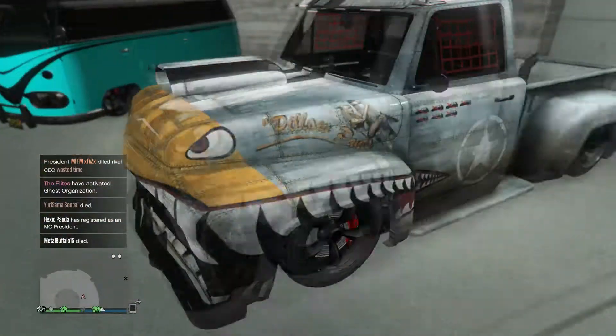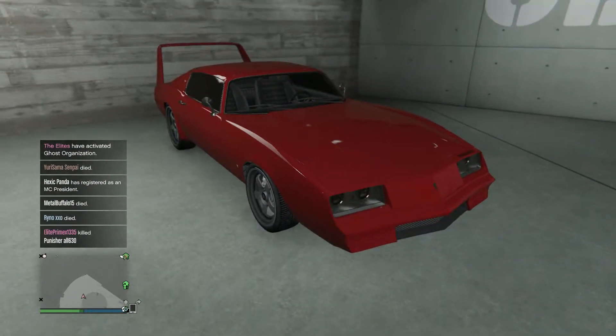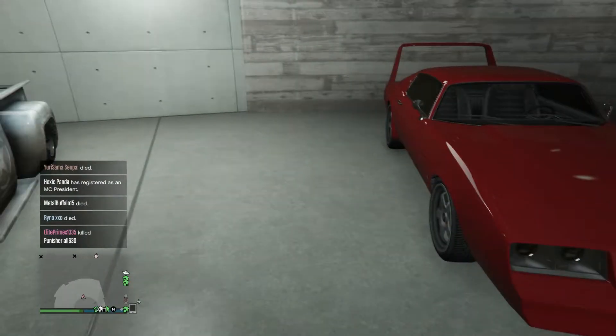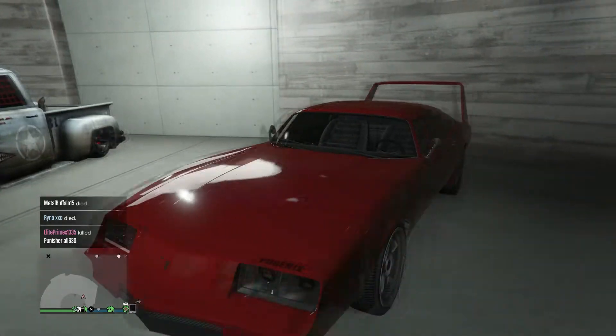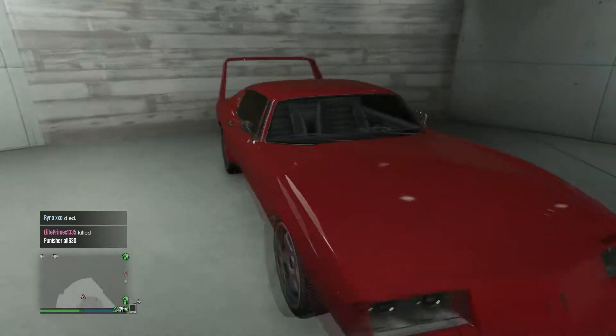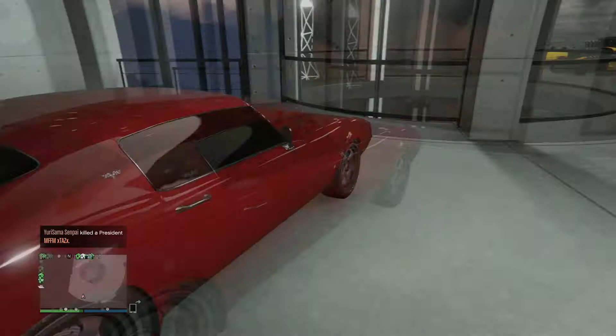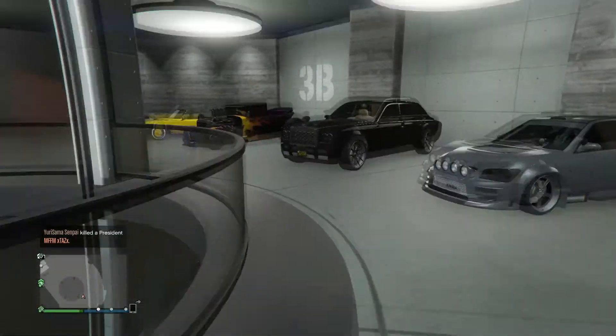We've got this Slam Van Custom looking all right, and we've got the Phoenix. I wasn't really going to do this one but it is based on a Fast and Furious movie — this one is like Dom's Daytona. It's all right, like the closest you're going to get to it.